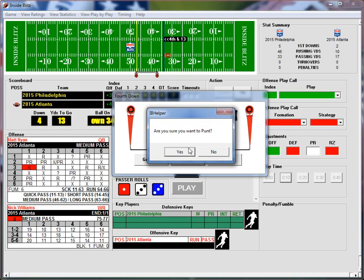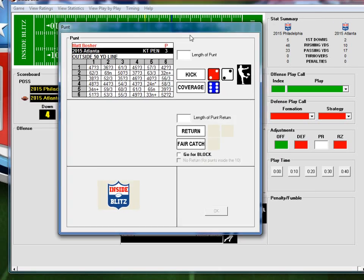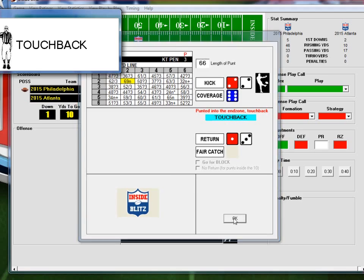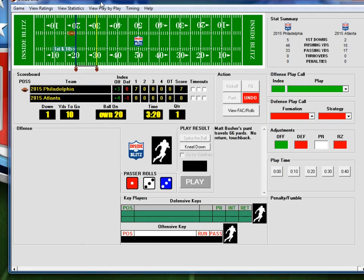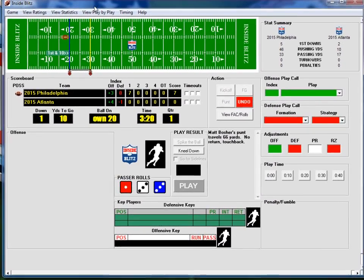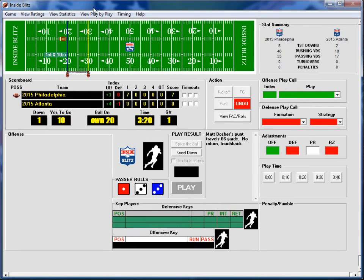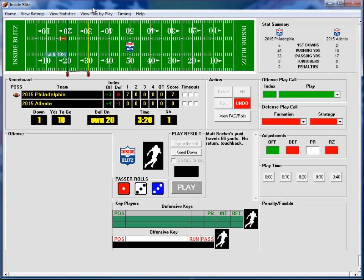It's fourth down and 13, so yes, we're punting. The punt result is 2-2: 69 yards, punted into the end zone — it's a touchback. They'll get the ball at the 20-yard line. I'm going to make some fine-tuned adjustments to my recording window.